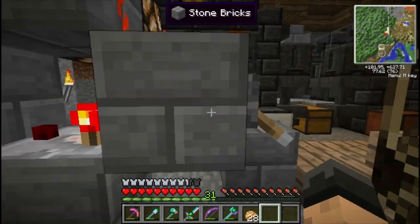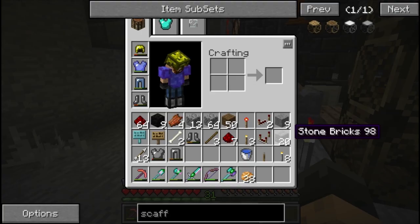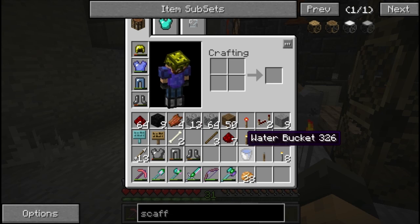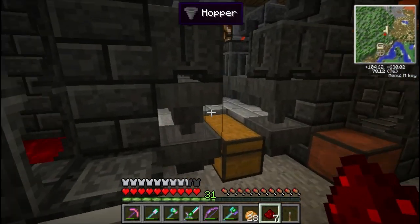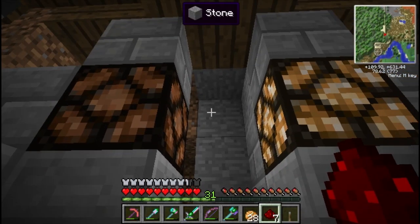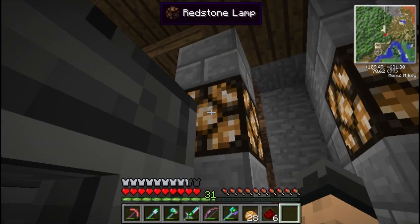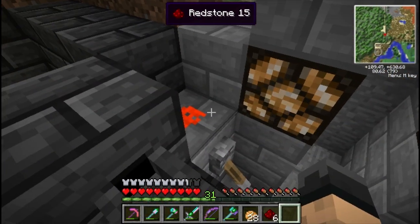I went ahead and collected all the materials we need to finish this up: stone bricks, a comparator, repeater, glowstone or redstone torch, and redstone dust — a good bit of that. Of course the most important thing: the lever. Let's get over here and start setting things up. We've got our redstone lamp here, and this is where our lever's going to be. Boom — all right, so far so good.